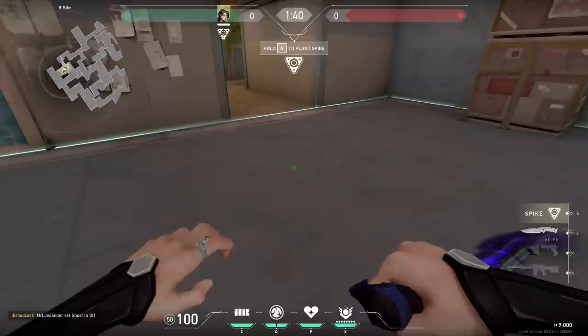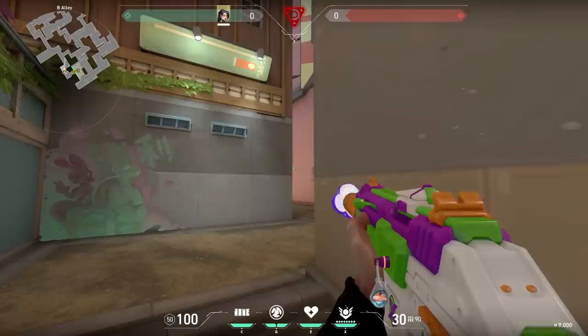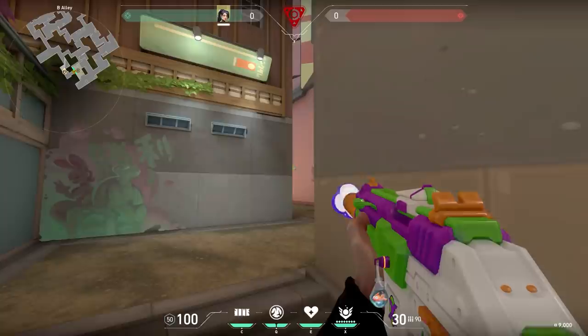An alternative plant spot on Split is over here towards CT. When you plant the spike on the line and look towards CT, the spike will land in the tunnel. Now you can hold the spike from the defending side. When you have a Sage in your team and she saved her wall, you can even place her wall to block off the B site. Now you only have to check the defender spawn and the enemies might be confused on where the bomb is.